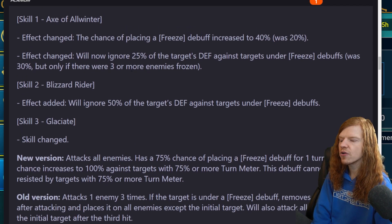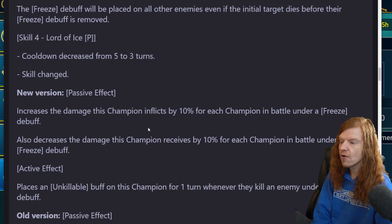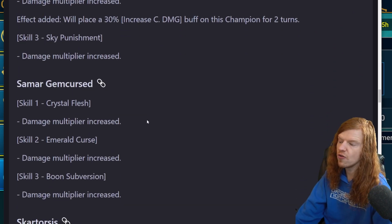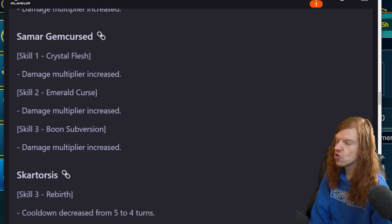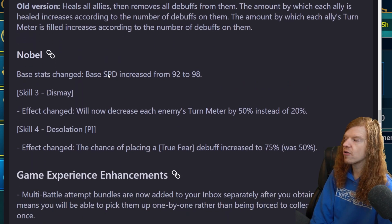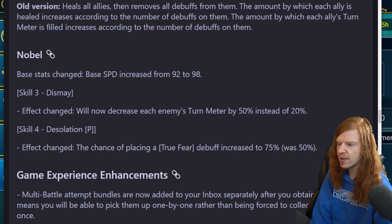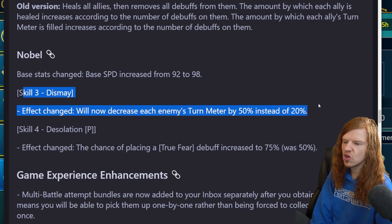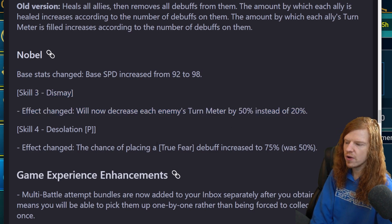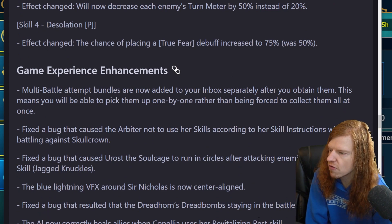Champion rebalance: Yocar who's going to be free gets a nice buff - pretty decent overall. There are also changes to heroes like Cleopatrix, Samar Gem, Kurzad - buffed. Skartorsis gets buffed. Nobel gets buffed - thank god, Nobel was arguably the worst hero in the game. Base speed increased from 92 to 98, effects will now decrease each enemy's turn meter by 50%, and the chance of placing a True Fear debuff increased to 75% from 50%, which is a good deal.